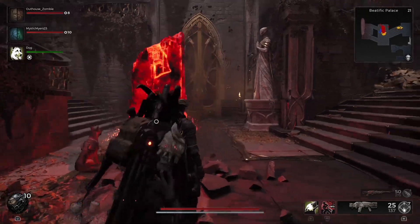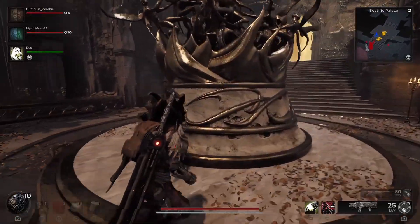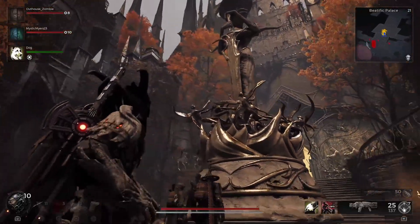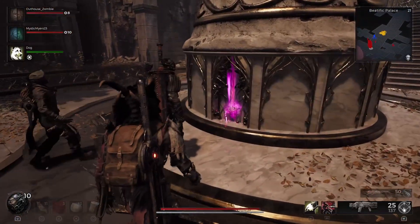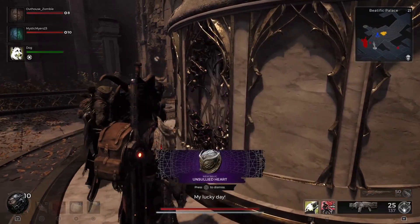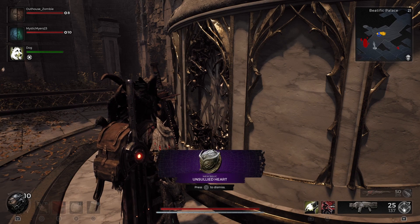Hello everyone and welcome to another Remnant 2 video. I want to thank everyone for their continued support over the last few weeks during Remnant 2 — it's been great. In today's video we are going over the Unsullied Heart, which you're seeing here on screen. This is a really cool heart with a pretty long quest line, but it gives you 100% of your heal almost instantly.